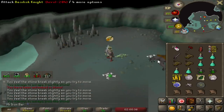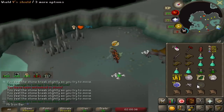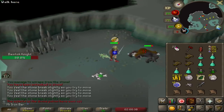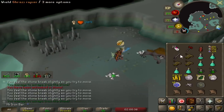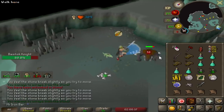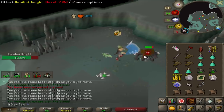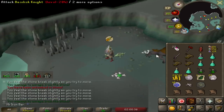The SGS strategy requires really fast reaction because the Basilisk Knights react a lot quicker than most mobs. You only have one tick — 0.6 seconds — to switch from the Saradomin Godsword to your shield. If you take any longer than that, the Basilisk Knight will drain your stats all the way down to around 30. Do this with caution, it will take some practice.